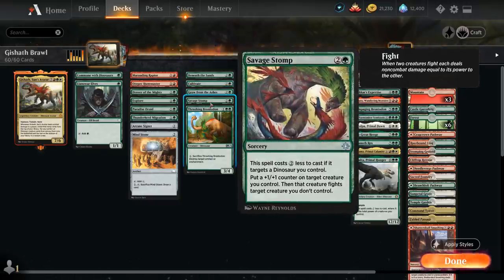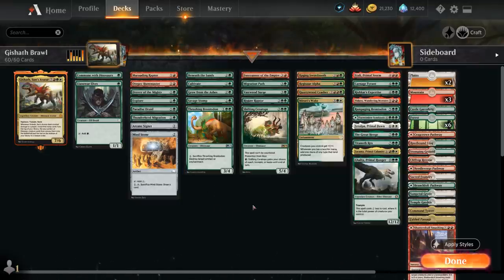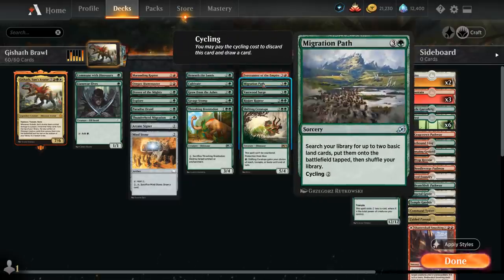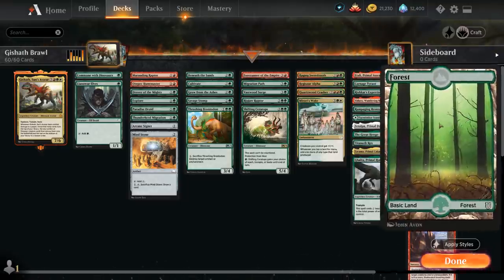Savage Stomp is a nice 1-mana removal spell as long as we control a dinosaur, putting a +1/+1 counter on it and letting it fight — so it can also potentially enable Enrage. Thrashing Brontodon is an early dinosaur that can also blow up artifacts or enchantments. At 4 mana we've got even more ramp with Vastwood Surge, which can be kicked for 4 additional mana to put two +1/+1 counters on all our creatures, as well as Migration Path, which we can cycle for 2 mana or otherwise search up 2 lands. That's also why we need plenty of basic lands to search up with our various green ramp spells.